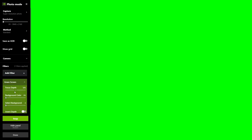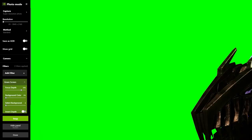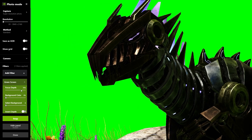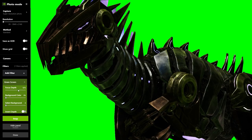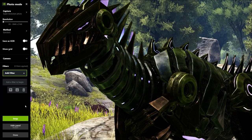The green screen filter is really handy — it essentially throws a flat green screen into your world and you can decide at what distance you want it to sit. So if I don't want that rock in the background, I just bring the distance up until the raptor is totally revealed, then click Snap. Now I've got this raptor on a green screen that I can use in screenshots or thumbnails.